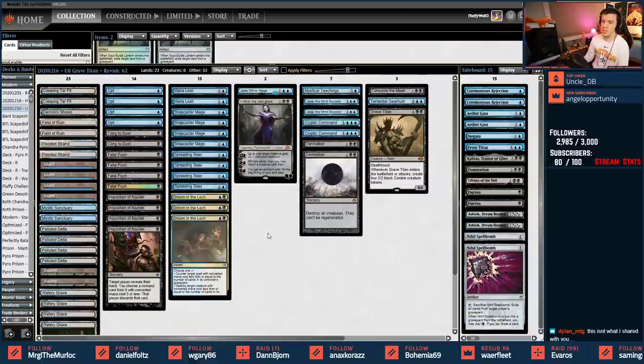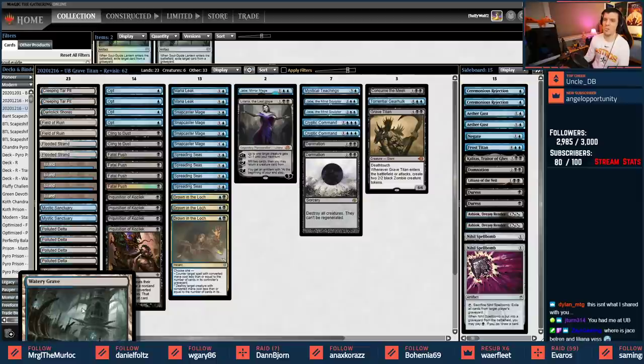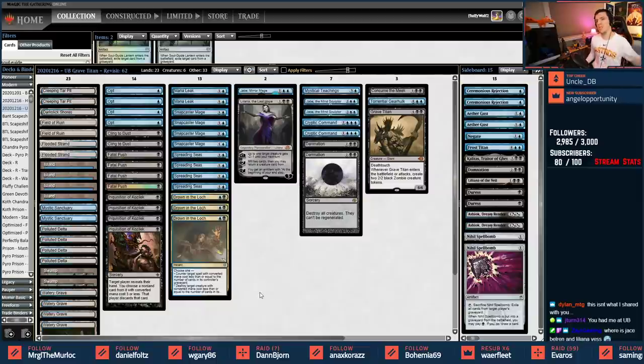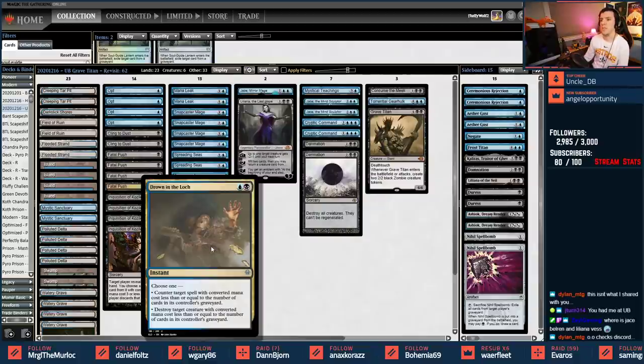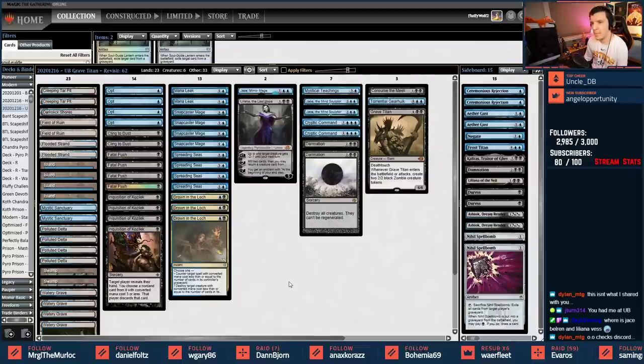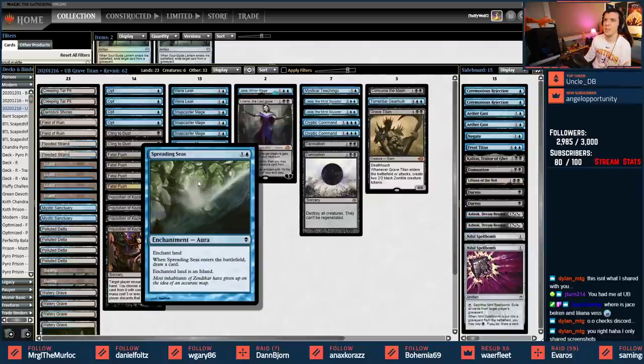YouTube suggested fewer Dark Slick Shores, so we've swapped those for Watery Graves - straight minus two, plus two. We had Remands but now have Mana Leaks and Snapcasters. Drown in the Lock has been upped in place of Remand. So Remand is no longer here.